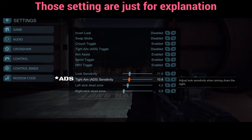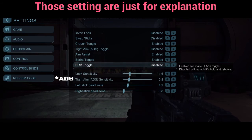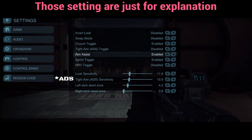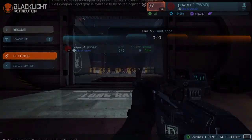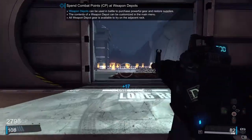For the left dead zone, it doesn't matter what value you use because you still move at the same speed whether you're pushing hard or really slow. That's all with the settings.